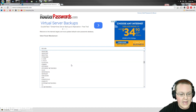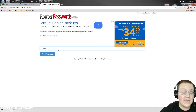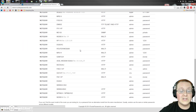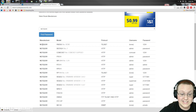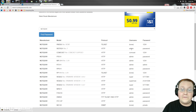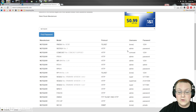Go to routerpasswords.com — the third link in the description — and you'll find a box with tons of routers listed. Search for your router model. For example, for a Netgear router, you might find the username is 'none' (leave it empty) and the password is '1234', or username 'admin' and password literally 'password'. If the credentials don't work, contact whoever set up your network or your internet service provider.